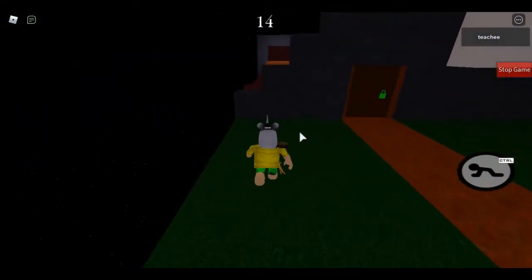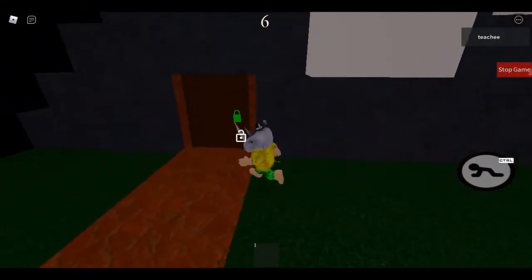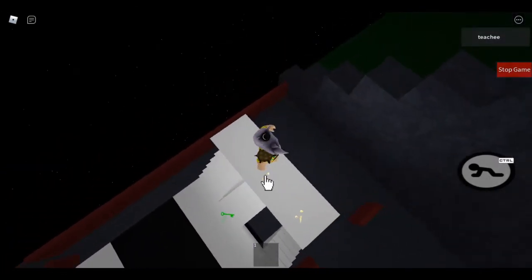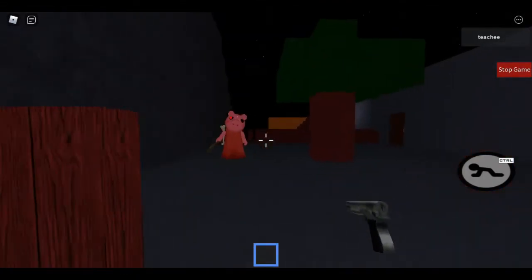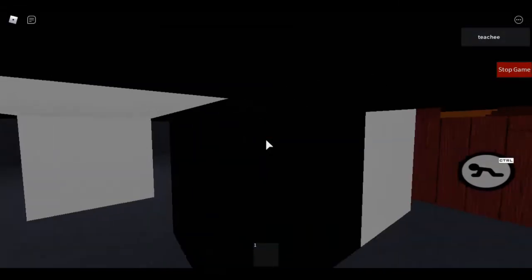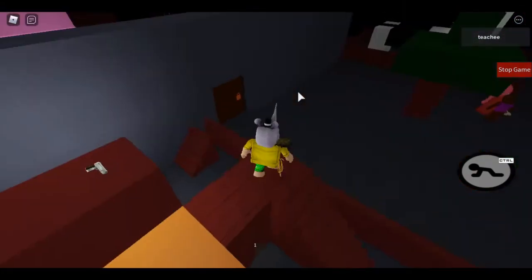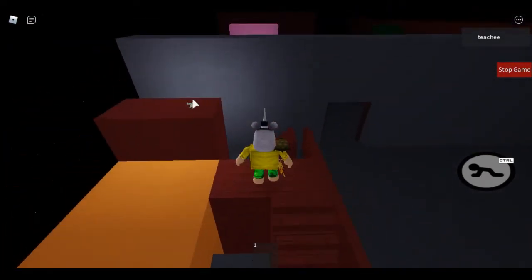Now we have to grab the green key, which might be up here — yes, that's it. Unlock it, grab the gun, load up all its ammo, shoot Piggy! Okay, so the orange key must be over by the lion — which it is. Unlock that. Grab the gun again.